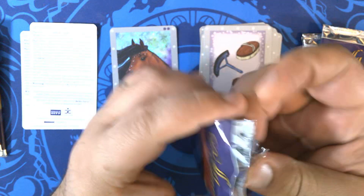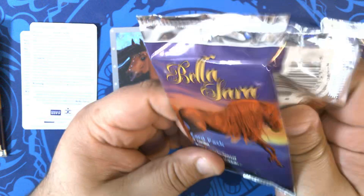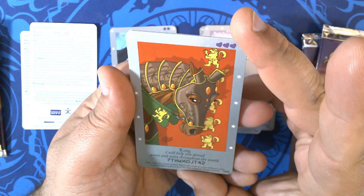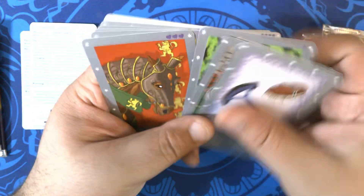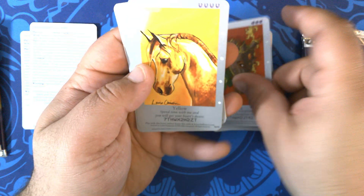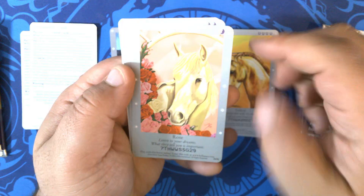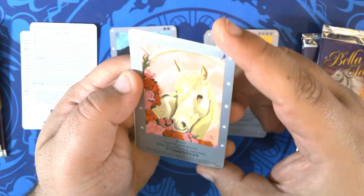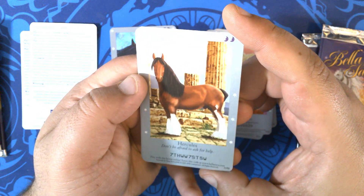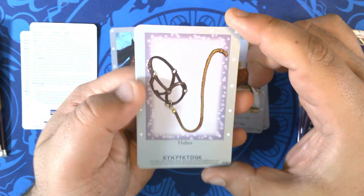Alright, pack three — opening a little quickly. We have King, 15 of 55 — our first duplicate. Yellow, 36 of 55. Very nice. Rose, 24 of 55. Hercules — 'don't be afraid to ask for help' — 11 of 55. And Halter, 47 of 55. Very cool.